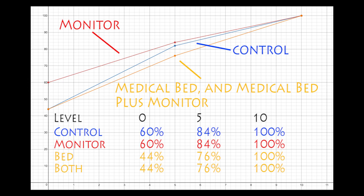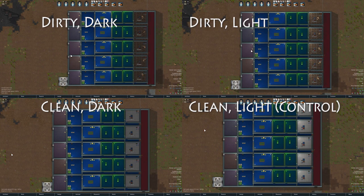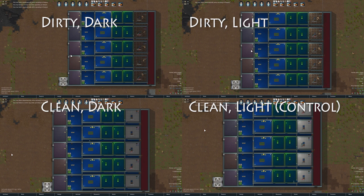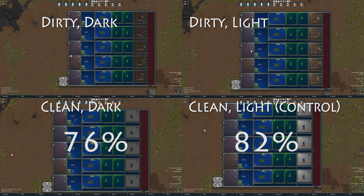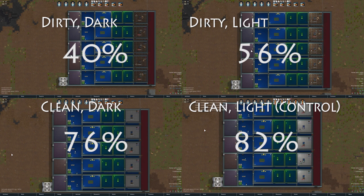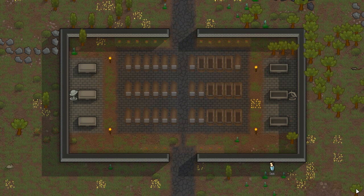This suggests there really isn't a significant difference between having quality medical supplies and not, over 50 surgeries. The last trial checked filthiness and lighting. Our control was a clean, lit room with a level 5 doctor and normal medicine. The other cases had one filthy lit room, one dark clean room, and one dark filthy room. The dark clean trial had a 76% success rate compared to the 82% control, but the dark filthy room had a 40% success rate, and the filthy lit room had only 56%. Filth definitely made a difference. Also notably, in Alpha 16 a significant number of patients would have died by this point, but in Alpha 17 not a single one did — every single failure survived, suggesting organ transplants carry much less risk of death in Alpha 17.